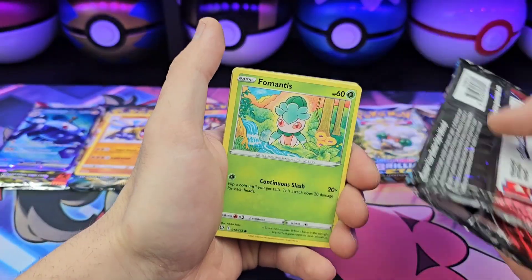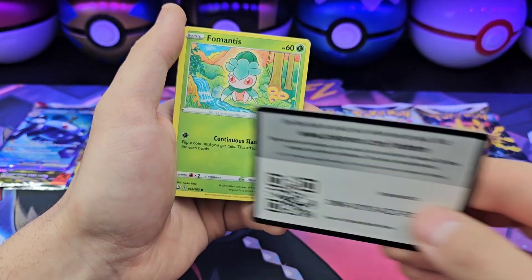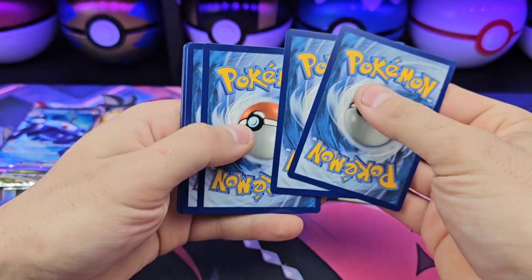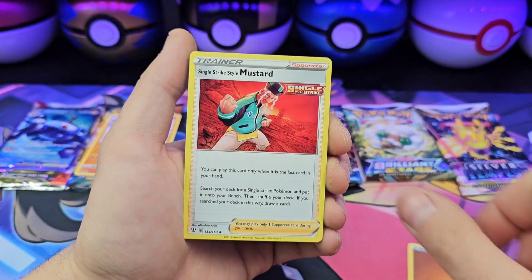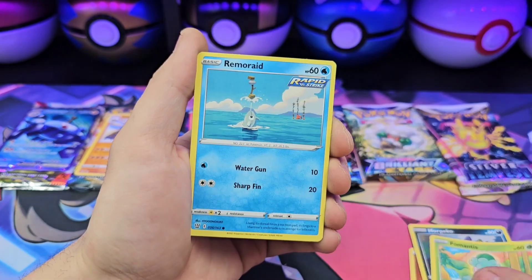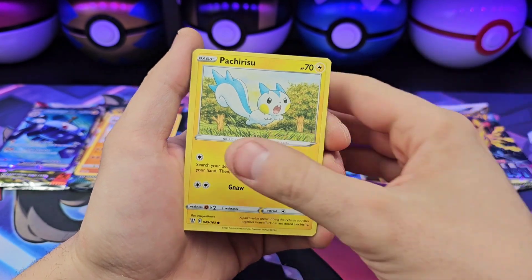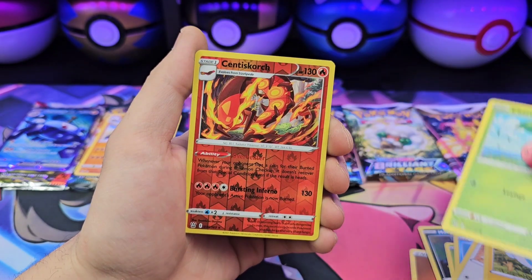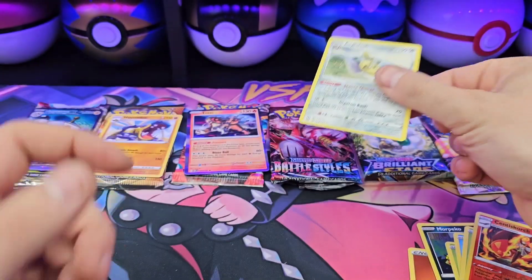There we go! Fighting Energy, Mustard, Durant, Morpeko, Camerupt, Rapid Strike Urshifu, Spearow, Passimian, Cherubi, Centiskorch, Age of Splash.